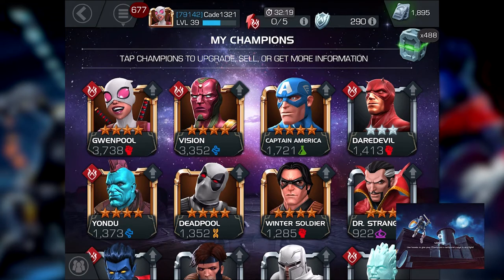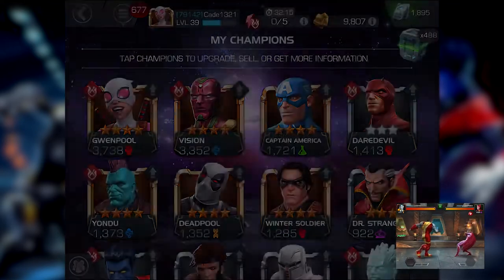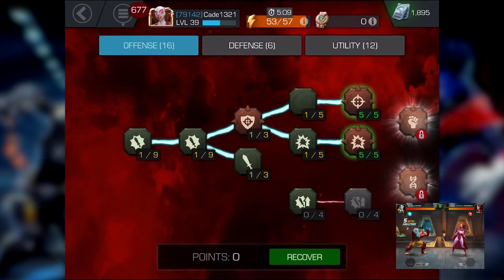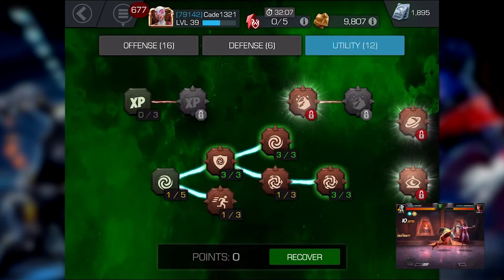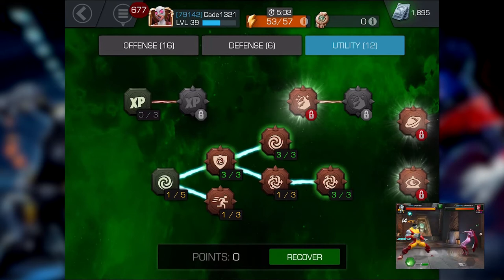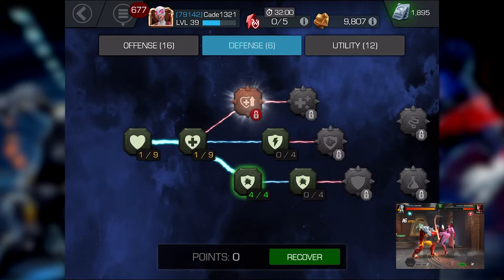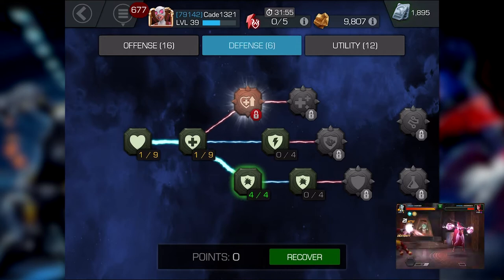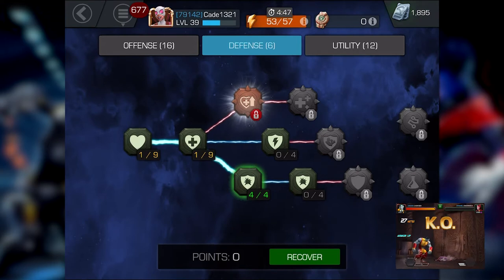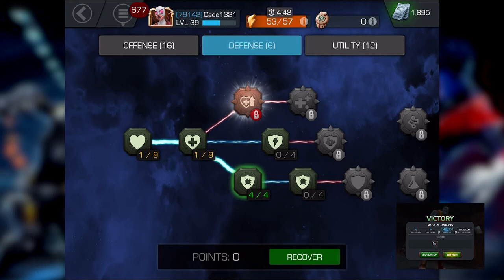That's to speed up our five-star shard progression. For masteries — I'm making a dedicated video on this — but phase one was obviously parry, dexterity, and one in limber to open those up. Phase two: we maxed block efficiency, which you need for champ resiliency.